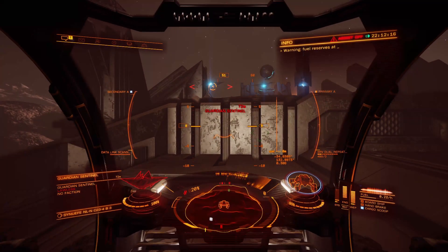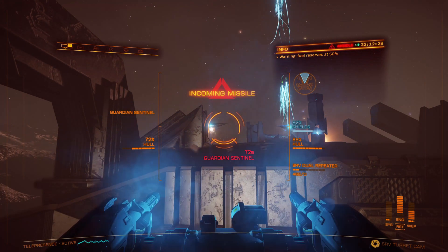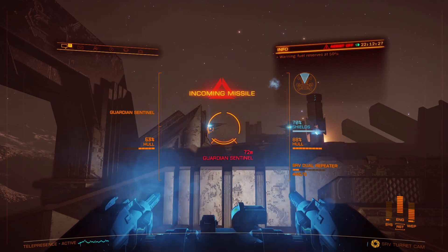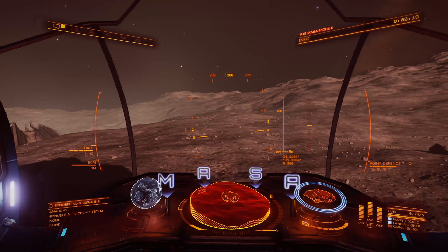Here's what should happen if you manage to park your ship close to the site. Watch the missiles — my ship just shot them down with its point defence turret. If you're parked in exactly the right place, you can pretty much ignore the incoming missile warning message.